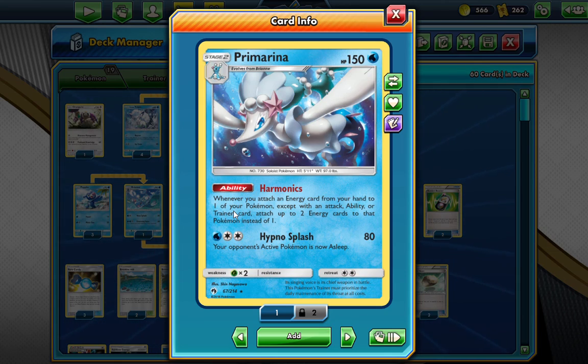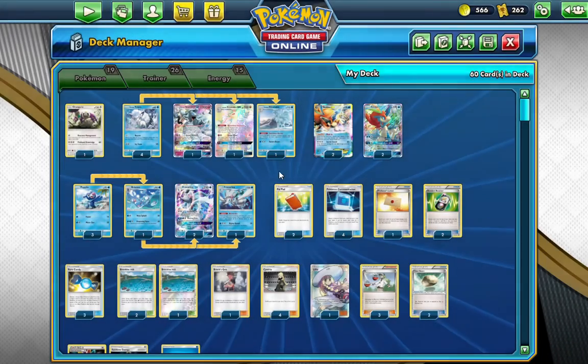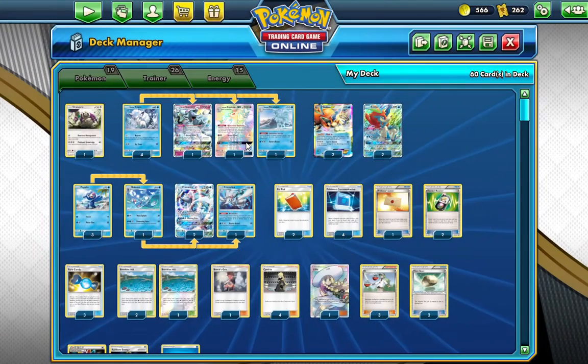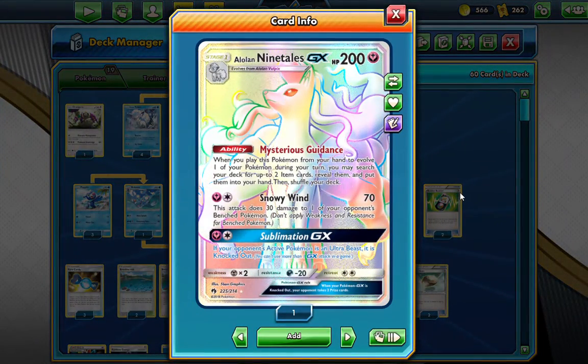Then we have Vulpix, which most of you wouldn't expect to be a main contributor, but it is. With the Beacon attack, you can look at any two Pokemon from your deck and reveal them. This Vulpix was actually acquired by trading off two Jirachis since we already had a playset.